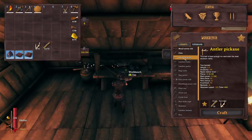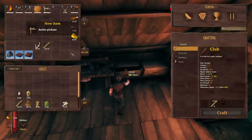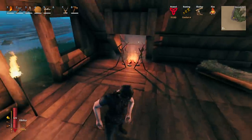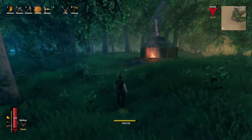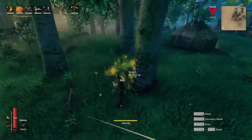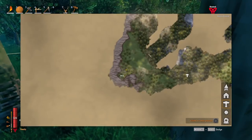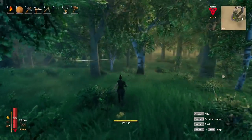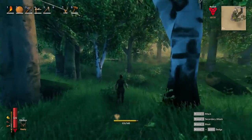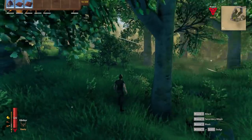Let's craft up this pickaxe — we've got everything we need, and bam, we are now officially in the bronze age. Well, we haven't harvested any yet, but we can now. We're going to run straight through here into the black forest to look for copper. I've emptied my inventory except for the deer heads — let's see if we can find another troll.